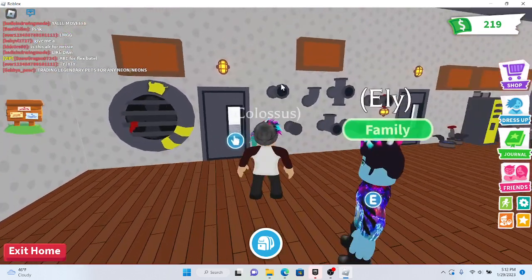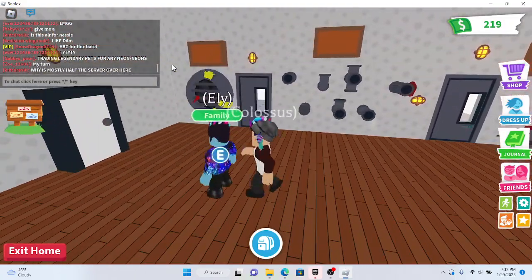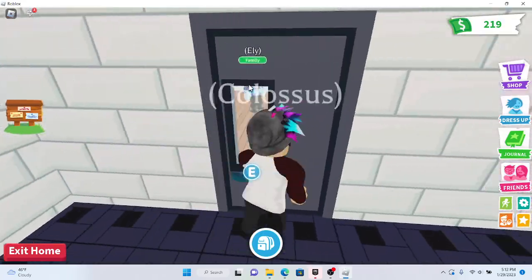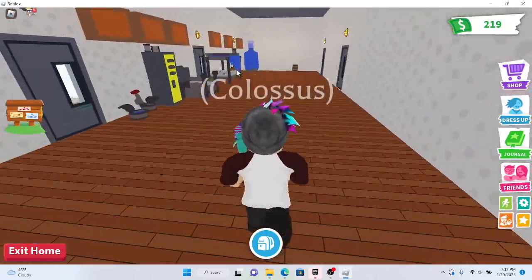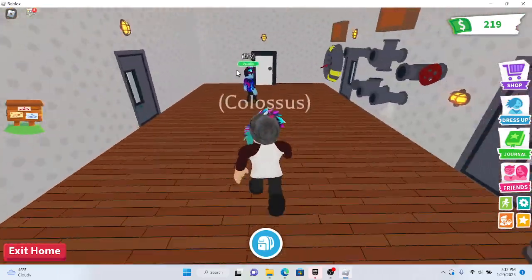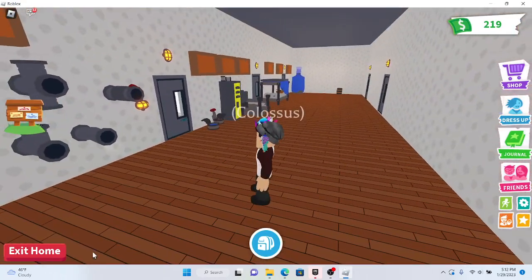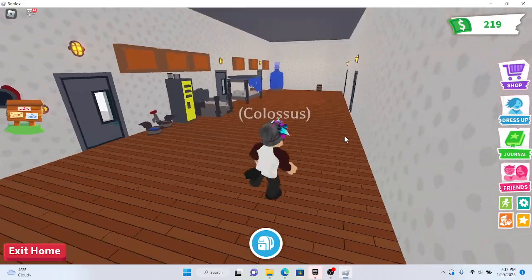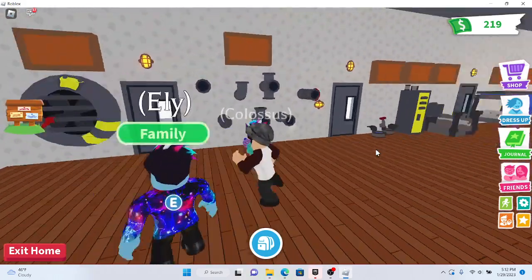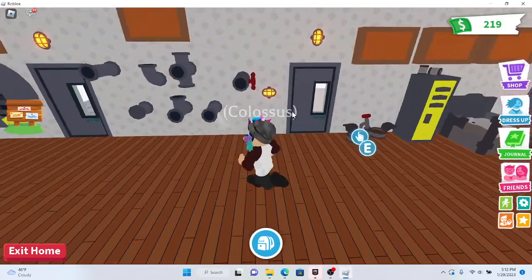Hey guys! So let's look at all the new stuff. First we're going to go over the rooms. There are about seven rooms plus a really big hallway. You could probably make an extra room or two if you got really creative. It's really cool — this is all the new stuff.